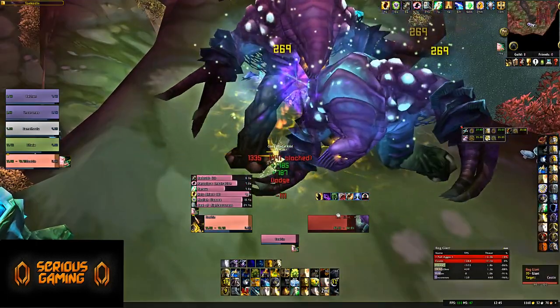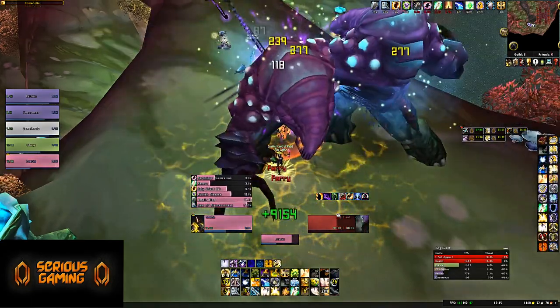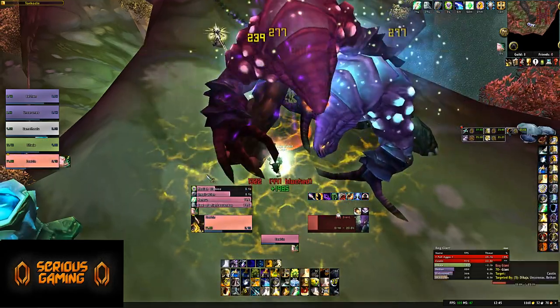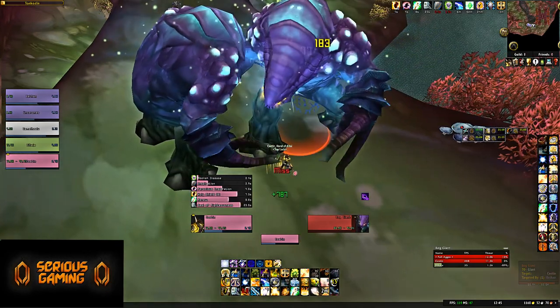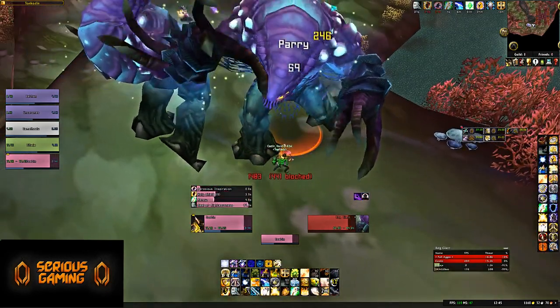Starting with number 5, we have Underbog Heroic. It might seem a bit of a surprising choice, especially for those that did this instance on retail. But Underbog really isn't too hard of a dungeon. It certainly can be long and frustrating, and the bosses and trash might do quite a bit of damage, but it can also be, if you do it right, a fast and easy dungeon.